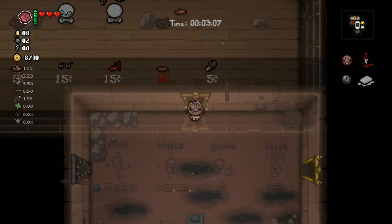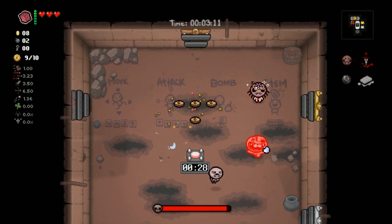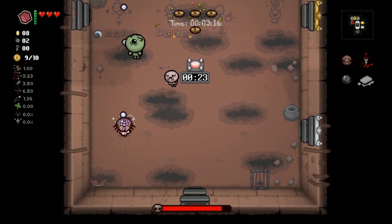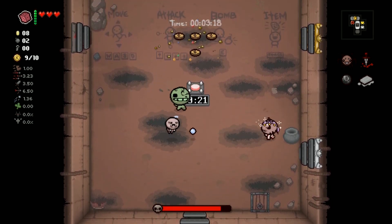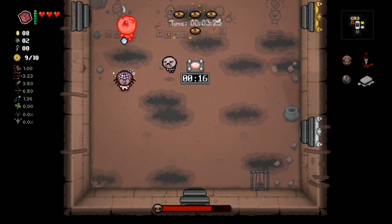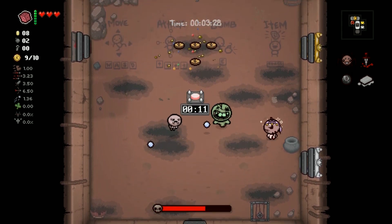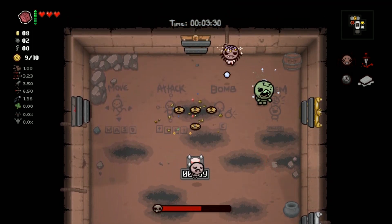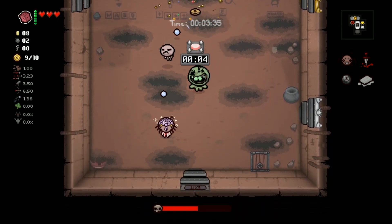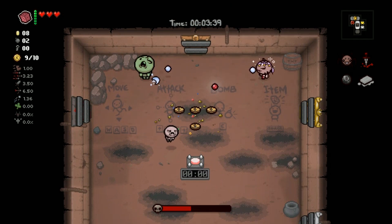Let's see if the boss waves give us seven more cents. Four from this one, three or four from the next — probably, who knows. Infestation 2 is not going to shine on most boss fights but it'll be great for clearing trash on later floors. That wave of bombs revealed the crawl space, so in a way — screw you, wave of bombs.